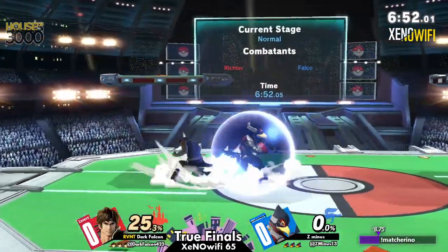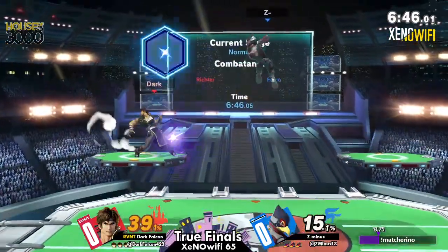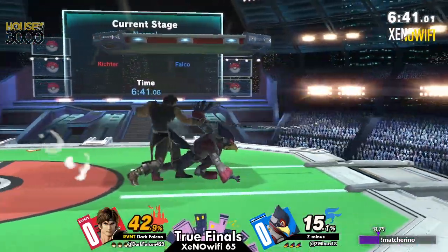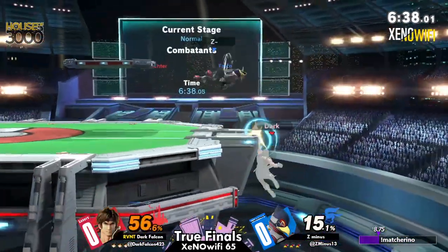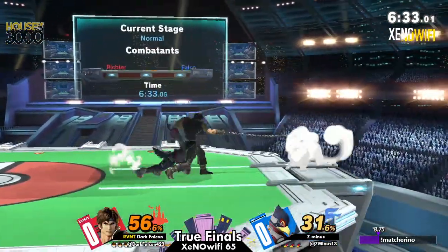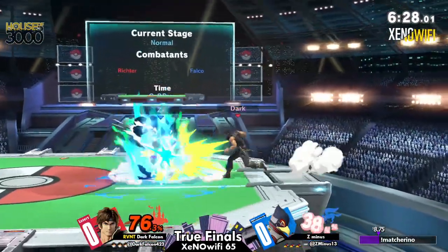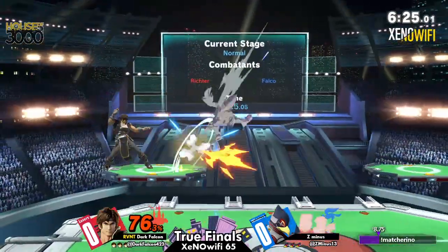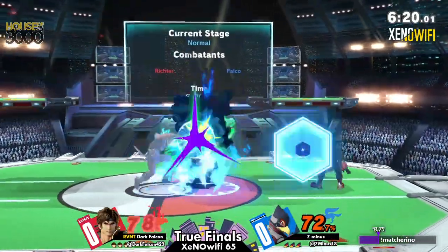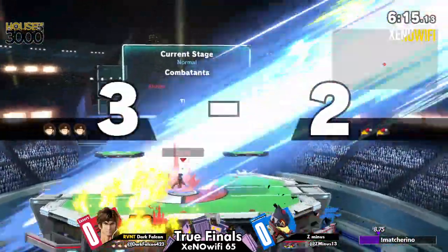100%. So this is gonna be the reset. As you can see, Z-minus' winner's tag under their name was crossed off — this is true finals here. Already, Z-minus is starting to play a little bit of a different game, getting combos and damage where they can and more so trying to call out Dark Falcon. I think the slower the pace is, it's gonna end up being better for Z-minus because they need to play back — the thing that's really throwing them off is Dark Falcon's tempo.